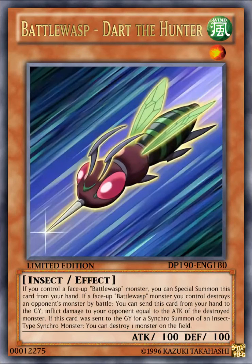The next card here is Battle Wasp, Dark the Hunter. It's a WIND level 1 insect effect monster with 100 attack, 100 defense. Its effect reads: if you control a face-up Battle Wasp monster, you can special summon this card from your hand. If a face-up Battle Wasp monster you control destroys an opponent's monster by battle, you can send this card from your hand to the graveyard, inflicting damage to your opponent equal to the attack of the destroyed monster.